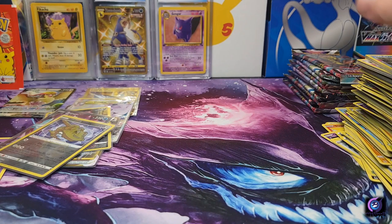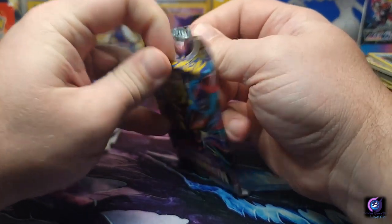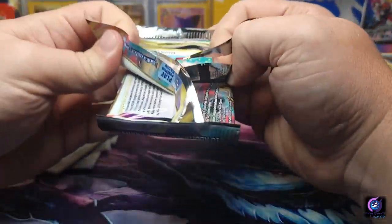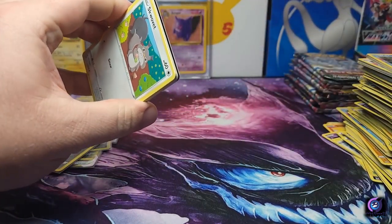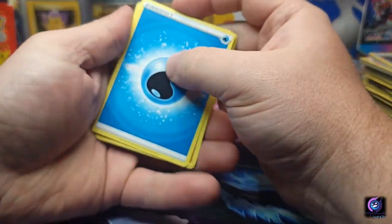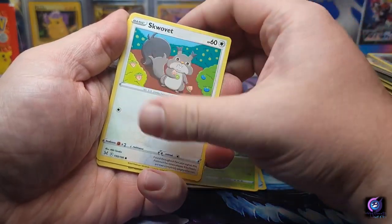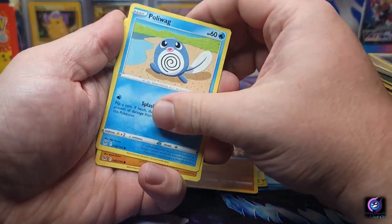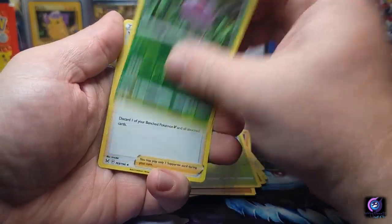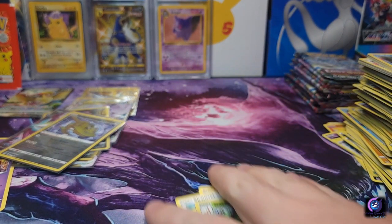So far I just need the Sneasler and I'll have them all in English. When I get both those Japanese boxes I'll just open them together and compare. Water energy, Relicanth, Lost Vacuum, Cascoon, Squalvet, Phanpy, Poliwag, Growlithe, Oddish — got a Cascoon and a Volo hollow. Only our second hollow — I'd rather have all these than a hollow, unless it's the Gengar.